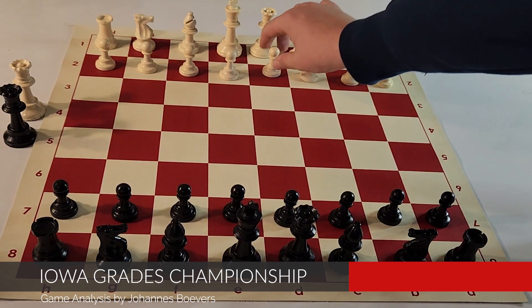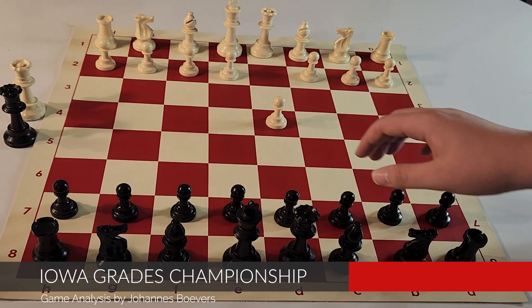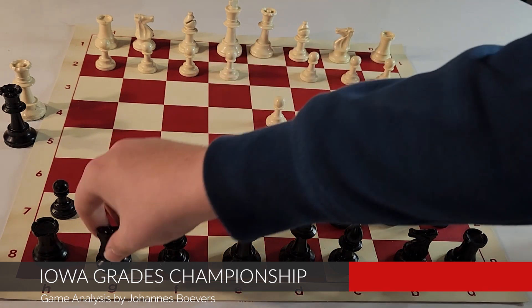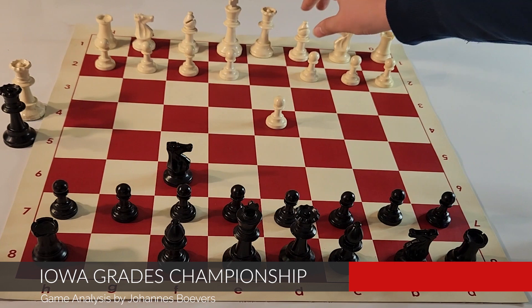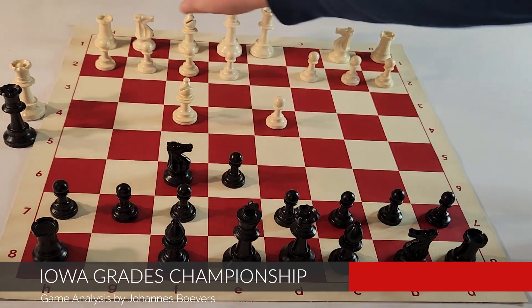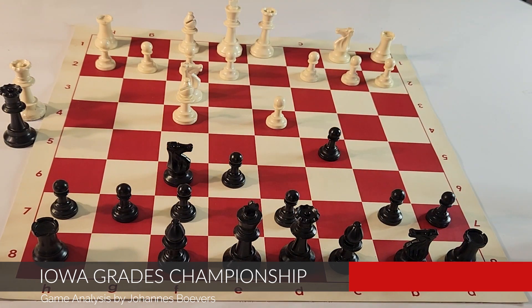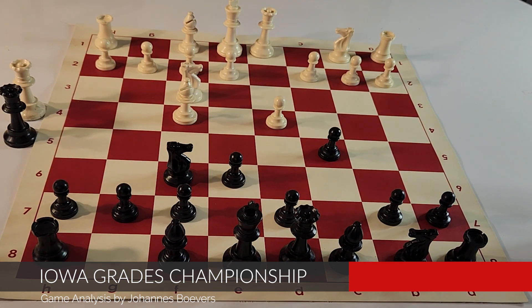My opponent begins the game with d4, and here black has two options: they can play d5 or knight f6, which is what I play. My opponent plays bishop f5. I play e6. My opponent plays knight f3, and I play c5. This is known as the London System, and it might be familiar to some lower rated players as a very annoying opening to play against — and that really doesn't change when the format is one hour apiece.